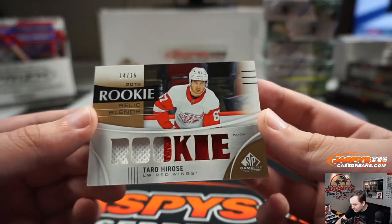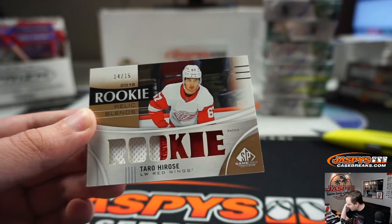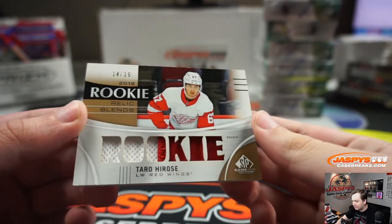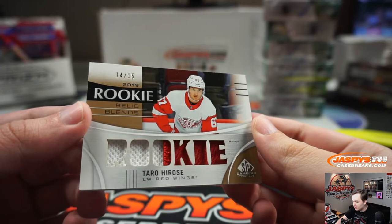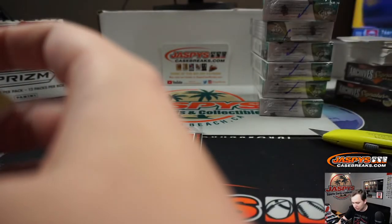Taro Hirose, 14 of 15, two-color patch relic for the Detroit Red Wings — is that Sam? Lucky patch? Wow, look at that — that's a cool card coming up.